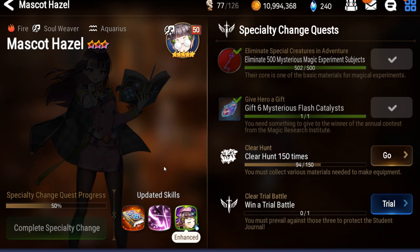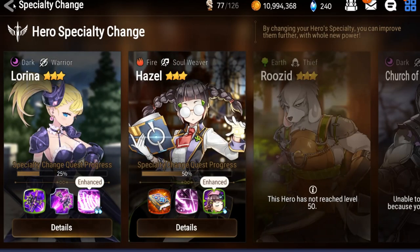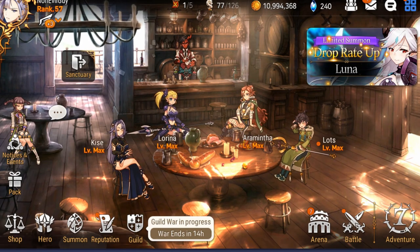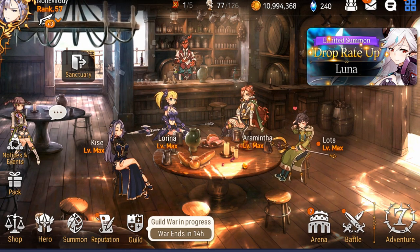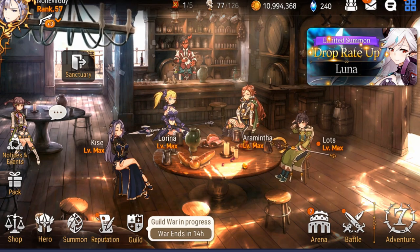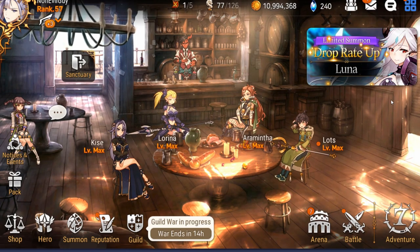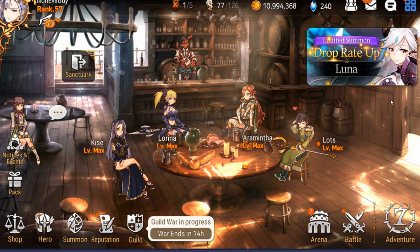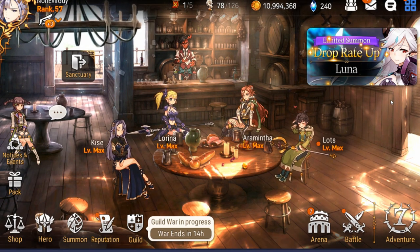For anyone that already unlocked Mascot Hazel, please let me know if she is really good as your primary soul weaver, because I want to replace Lots. For me, Lots's overtime healing isn't clutch — I'm probably dead by the time heals activate. It's an overtime heal so it won't save me immediately when things go south in raids and boss fights, and his cleansing is not very efficient.